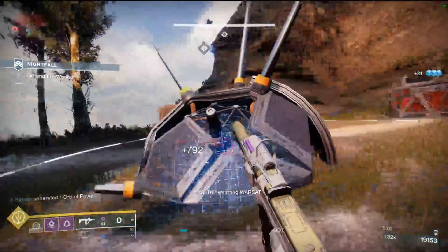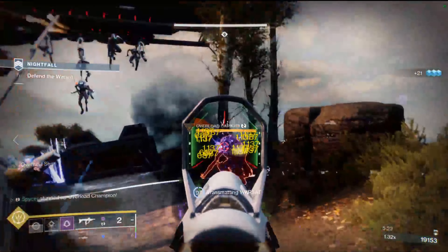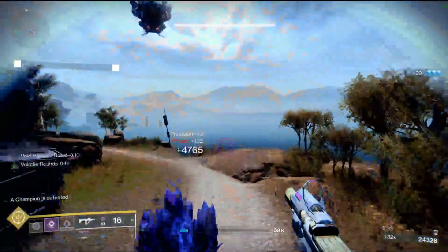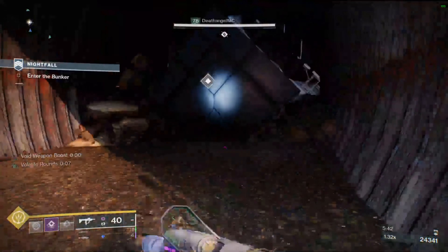I also paired it with Izanagi's Burden and Pumped Up, because that's a really good damage combo by itself. Then I threw on a Funnel Web just because it's really good — it has Vices Stinger so it'll auto-reload, it rolls Thresh. I was using a Thresh one here to get my super faster, so I could pick up orbs as Feast of Light stacks instead of to charge my super.